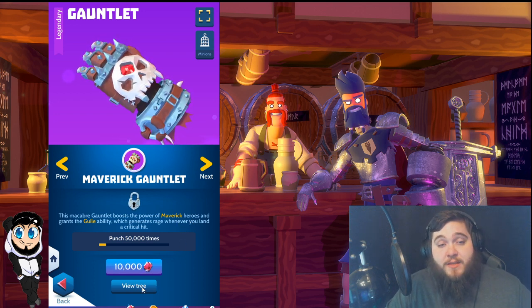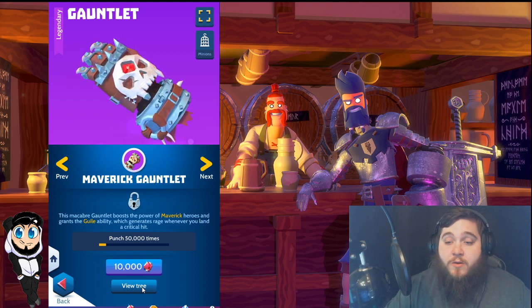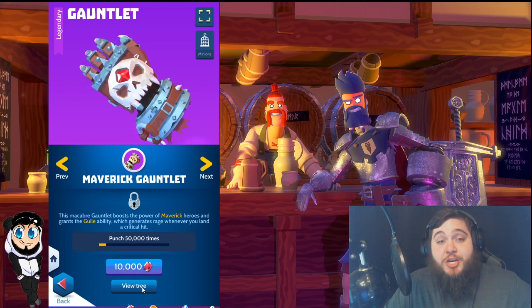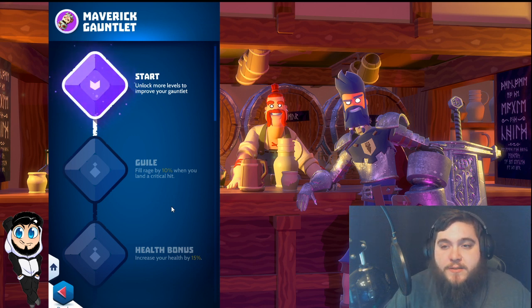I have a method that I have talked about with multiple people and tested myself. It seems like a good method, so I want to share it with you guys. You're probably thinking, why is the Maverick Gauntlet so important? Well, if you look right here, you'll see the Maverick Gauntlet has an ability called Guile. Guile fills rage by 10% when you land a critical hit — and that's not just with the gauntlet, that's with your weapons as well, whether sword, hammer, axe, or whatever. Getting rage that way is huge.